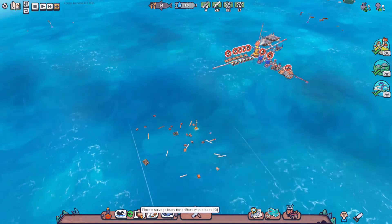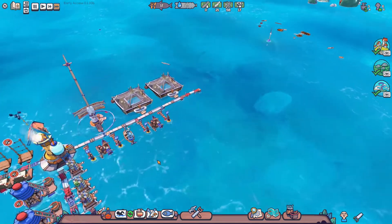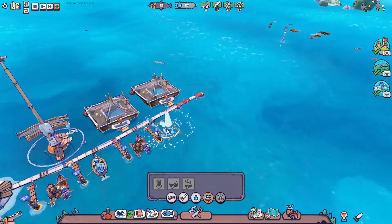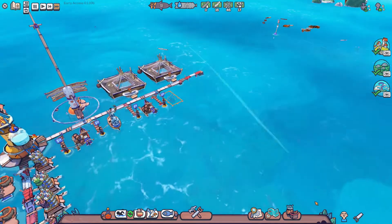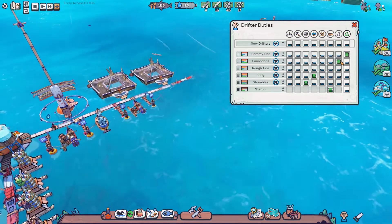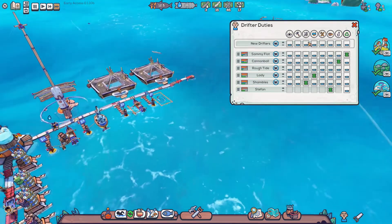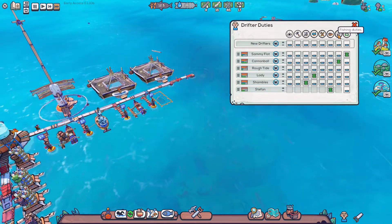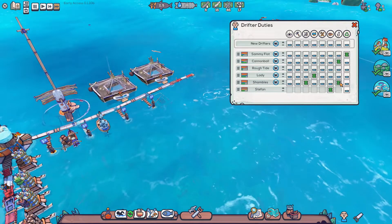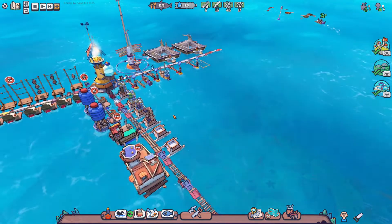And then let's make another fishing boat. We might need to set somebody up as a secondary fisherman. What are you currently doing? Crafting at a workshop. Let's set your fishing duties to two — that way, when you're not crafting, you can be fishing.